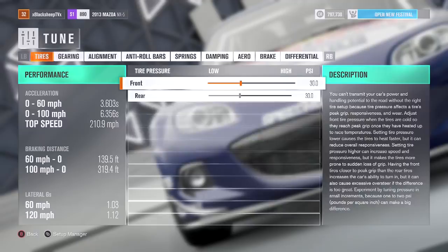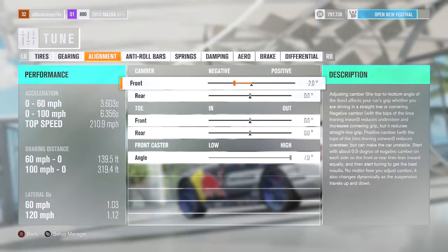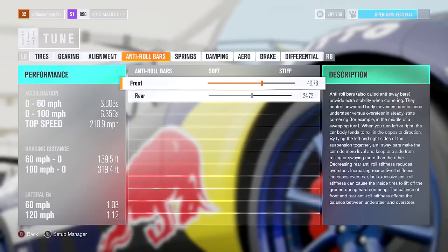Not a special tune — I didn't download the tune. This is completely just me putting something together: running negative two degrees camber in the front, leaving it straight up in the back with no degrees of camber. We do have the high angle — the seven degrees of angle — on the front caster, and no toe as well. Anti-roll bars I messed with a little bit; I really don't know a ton about what I want for drifting, whether it should be stiff or soft or all that stuff.